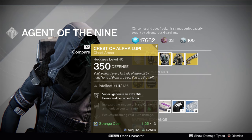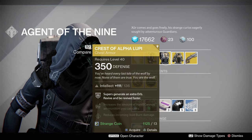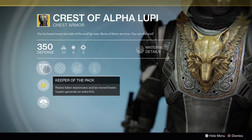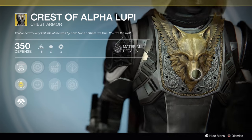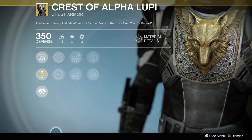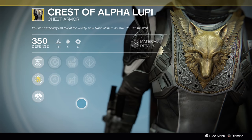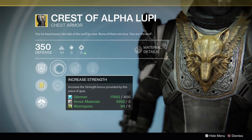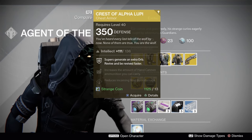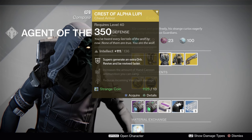We have the Crest of the Alpha Lupi with a solid Intellect roll, so go ahead and use some Glass Needles to re-roll that. Supers generate an extra orb and revive fallen teammates, and you can be revived faster. I'm not sure how useful this is anymore — it's always looked cool as hell, but it's a very specific chess piece. You're not really going to use this in PvE; there are much better choices for hunters. For PvP, if you're facing down a really tough team in 3v3, that res perk can help, for sure. This is good for 3v3 game modes where reses are an option. Trials of Osiris is coming this weekend as always, so maybe you should pick up the Crest of the Alpha Lupi if you're just now going into there.